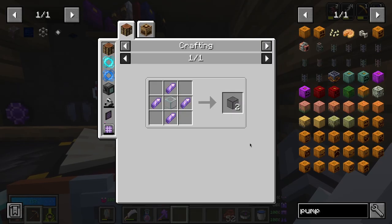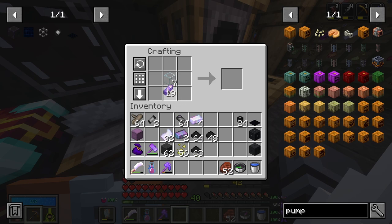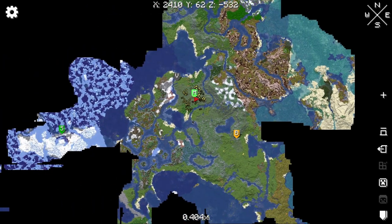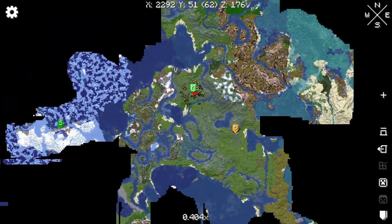I need tinted glass. How do I get amethyst? I don't have enough amethyst for that. I need 16 — I need more amethyst. Where do I get that? Big cave, cave, and vault rock, but no amethyst specifically.